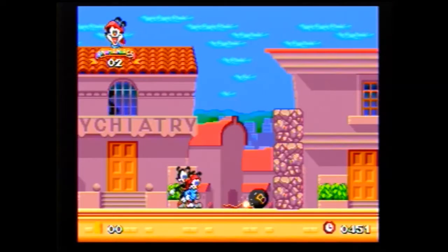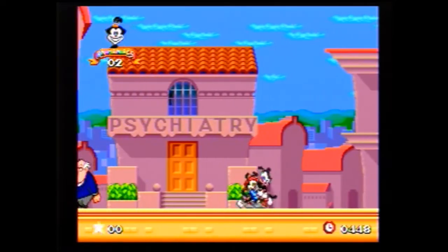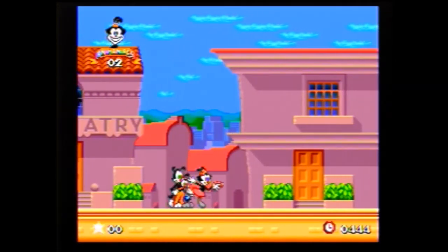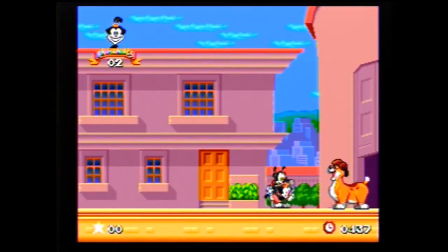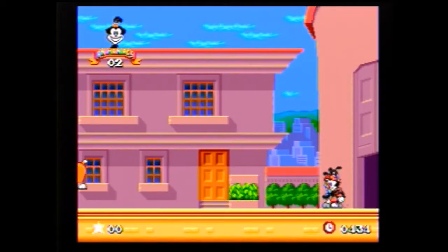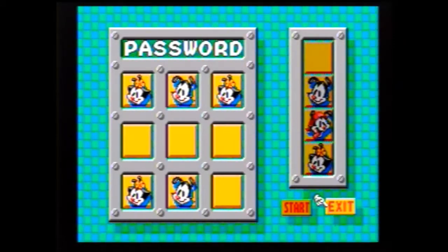which is weird. I mean, since when does hitting a fuse with a mallet light it? But whatever. The third character is this girl here who can shoot hearts, which will stun certain characters and, as you're about to see, can make certain characters move out of the way. It's like this dog, which for some weird reason goes chasing after a cat when I hit it with a heart.